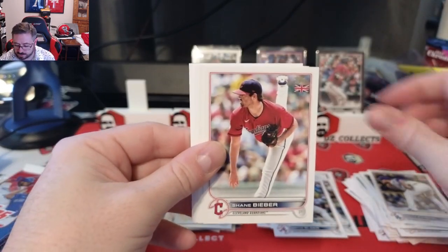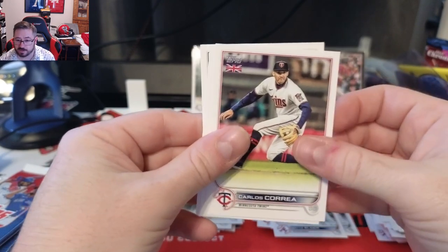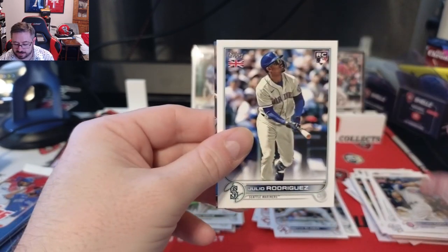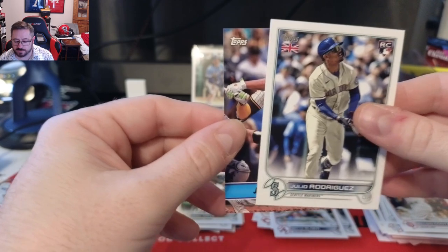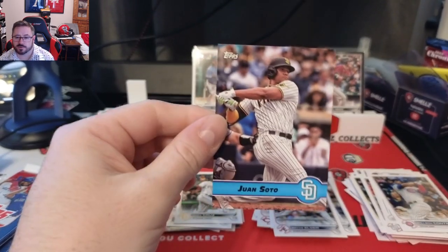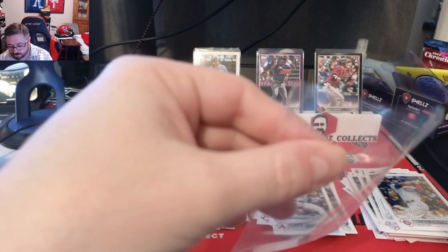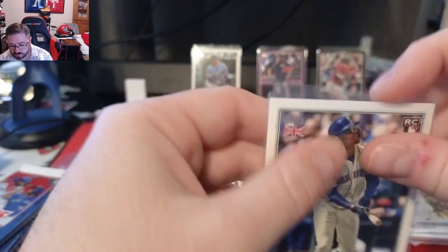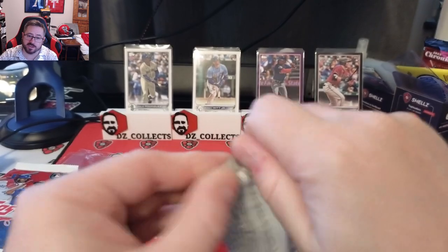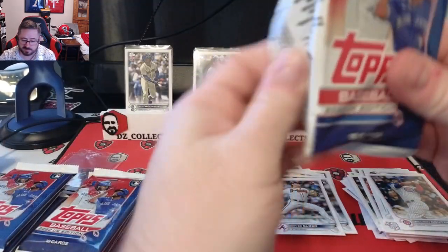Pack seven: Craig Kimbrel with the Dodgers, Shane Bieber, Zach Wheeler, Yu Darvish, Carlos Correa, Ruiz, John Means, Contreras, a Julio Rodriguez rookie — always good, putting him on the stand — and a Juan Soto Merlin Premiere insert. The base Julio is still a cool pull in the UK edition.